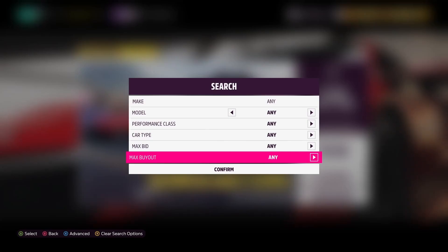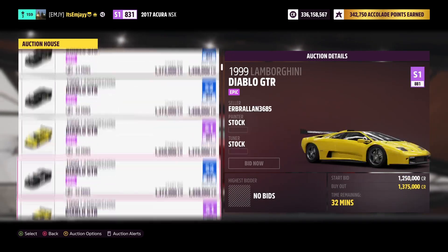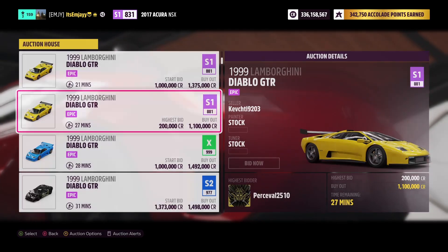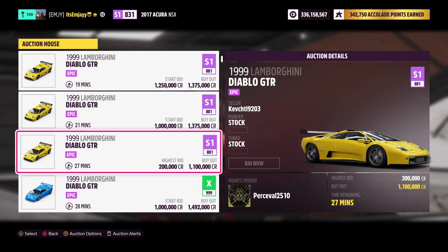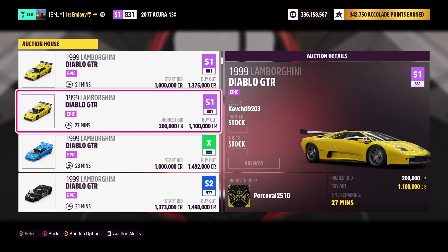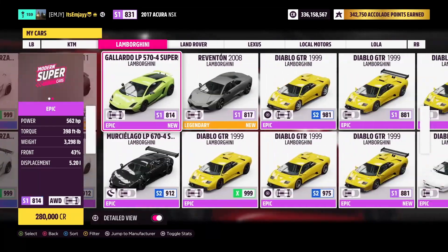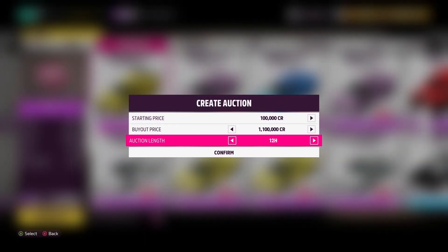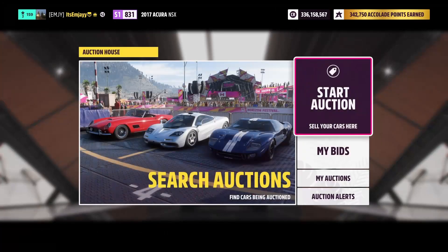I should check what they're going for right now. Diablo GTRs are going for around 1.375 million. I'd recommend selling it at 1.1 million, just so people actually buy it out, and then it's more than enough profit to make it worth it. You can also put the SV up for sale on the auction house as well if you want a little bit of extra money, then you just wait for them to sell.